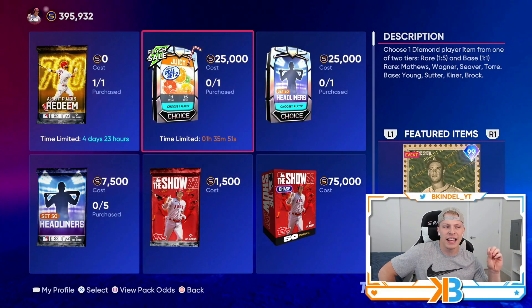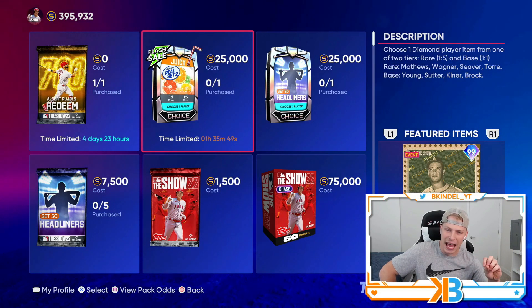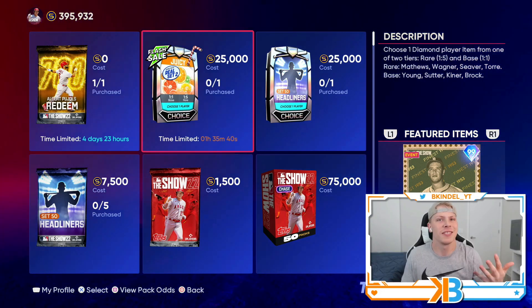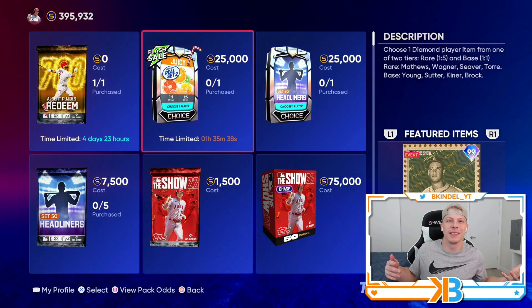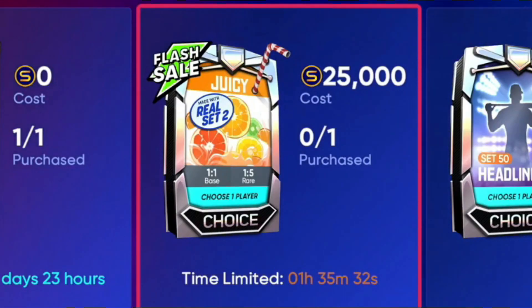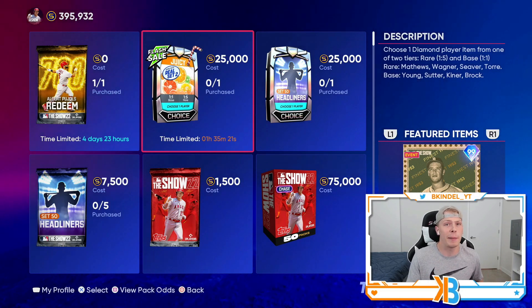A lot of that is because we are getting packs like this. We got a new juicy pack set 2, and the base round and the rare round all have 99 overalls in them — so it's 8 to 9 overall potential players that you can have, and they're all pretty damn good. Right now the pack's on a flash sale for the next hour and a half costing 25k stubs. Once this flash sale expires, they'll come out at their normal price, probably around 35-40k.